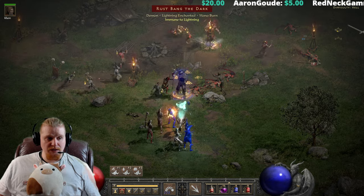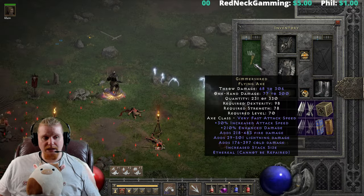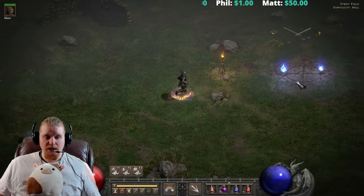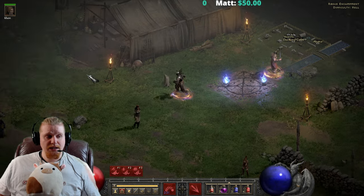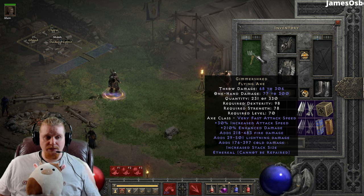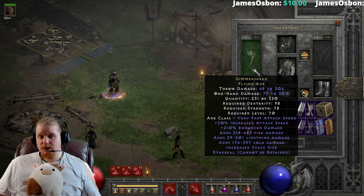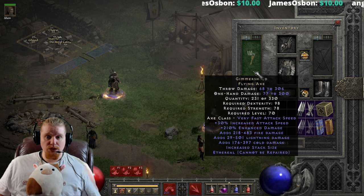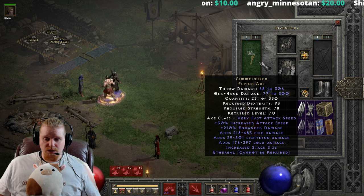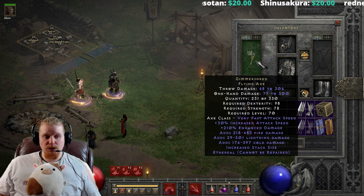In those situations where we have the potential to restore stacks, we could essentially regenerate the quantity on an item. It just depends on how we attack — we want to make sure we're not wasting anything, not just throwing them willy-nilly off into the darkness. They have to be hitting targets, piercing targets, and hitting multiple targets. It could be very interesting to balance essentially an ethereal item, which once broken would be gone forever. You'd just need to make sure that when the quantity icon gets low, you maybe go to Act 1 Normal, find a big group of monsters, and throw one axe through a big giant swath of monsters hitting multiple targets to regenerate the quantity.